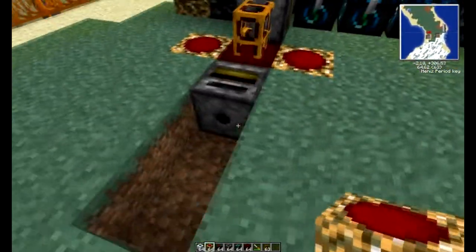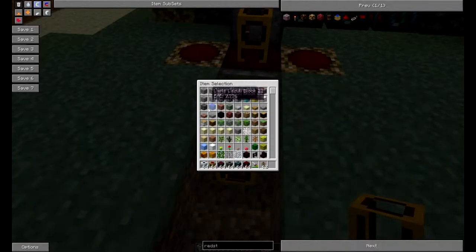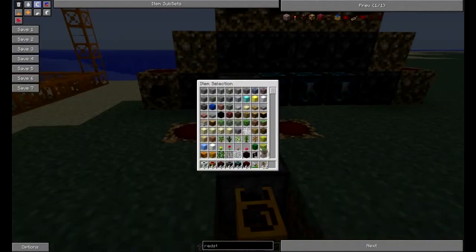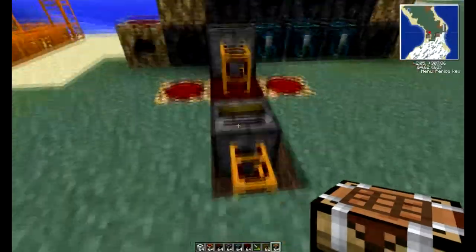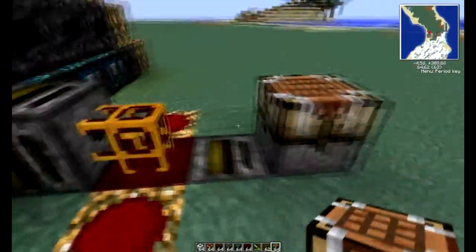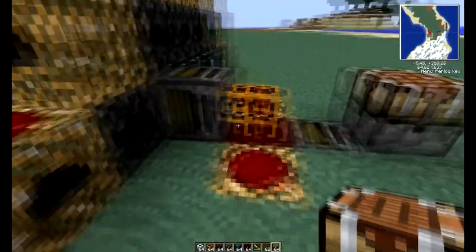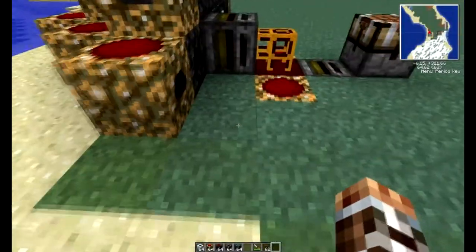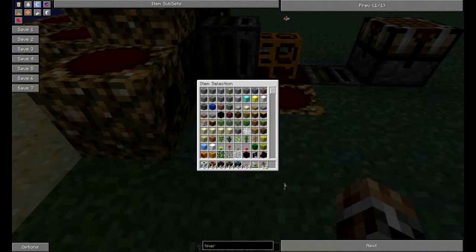After we're done with that, this tube can go up like this, and then just make it look nice. Take your automatic crafting table. Before we do this, you're gonna need a timer, jacketed wire, and alloy wire.